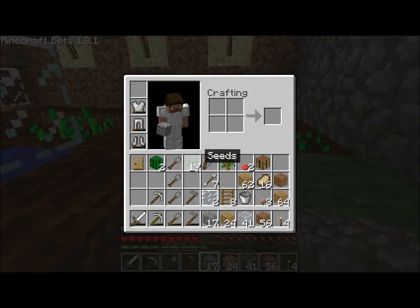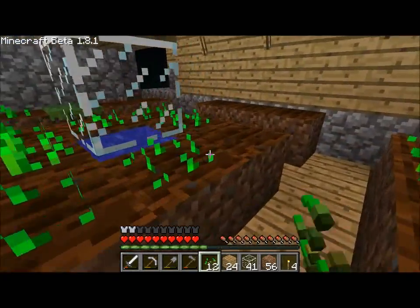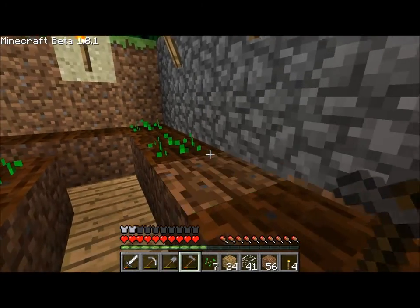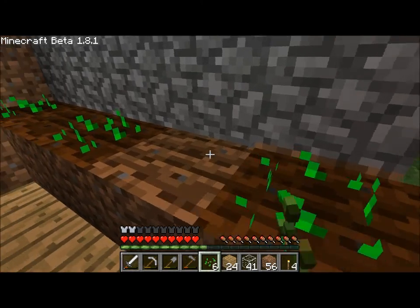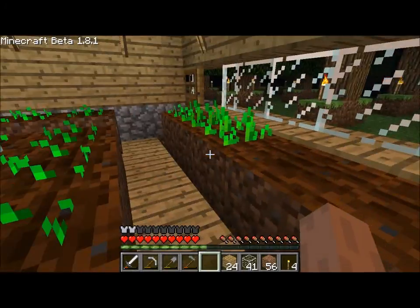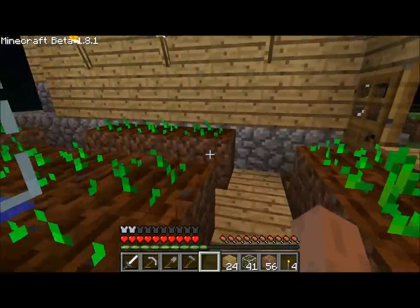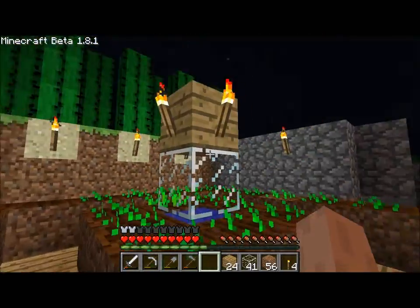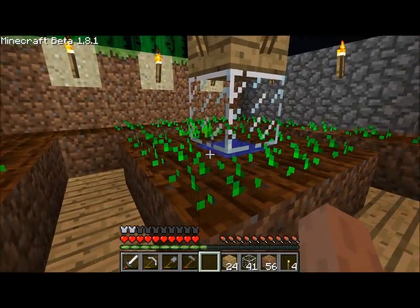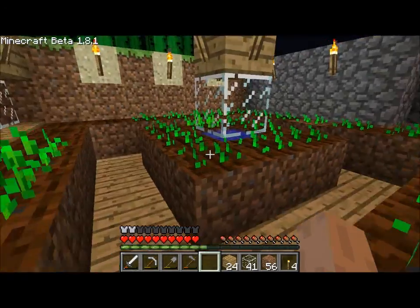Let's plant these final seeds. Then that will be our farm complete, and all we have to do is sit back and wait for the wheat to grow. I still did not get enough seeds — anyway, that doesn't matter. Whenever we need to harvest them, they'll turn a brownish sort of color when they're ready to harvest. I think there's like three levels of growth. Then we harvest them, click on here, chuck them in the chest and we are sweet.